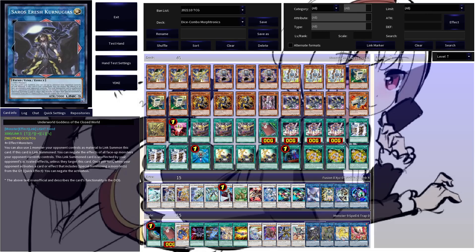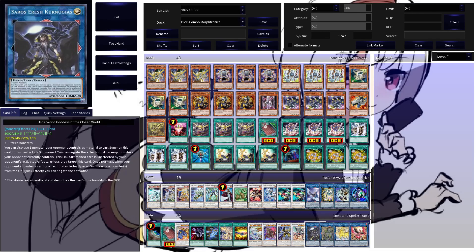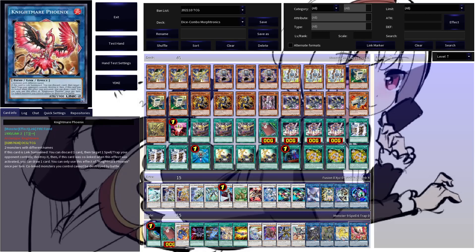You can also definitely play more links. I think especially with Telephone, you have very great access to the link toolbox — Underworld Goddess of the Closed World is a personal favorite. But even generic links like Access Code Talker to close out games, or Nightmare Unicorn and Nightmare Phoenix for some additional utility, are just very nice to take advantage of. In general, a pretty standard synchro spam list, but with the addition of Dice Dungeon and Dimension Dice — let's look at a sample combo to showcase what those cards allow you to do.